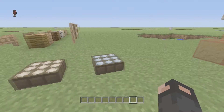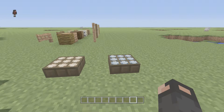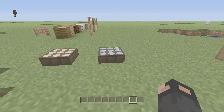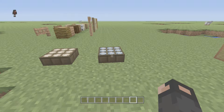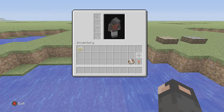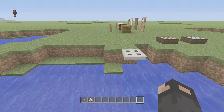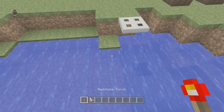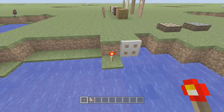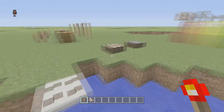Next up, we have the inverted daylight sensor. I didn't actually know this was a thing until yesterday. Apparently if you click a daylight sensor, it turns it into an inverted daylight sensor — so it lights up at night rather than during the day. We also have iron trapdoors that were implemented into the game. These are like normal trapdoors except you have to have redstone to power them. As you can see, if I place it on a redstone torch, it closes — and removing it, it opens.